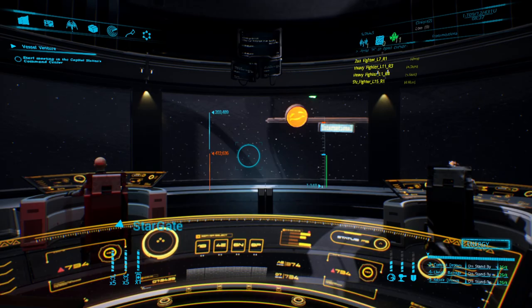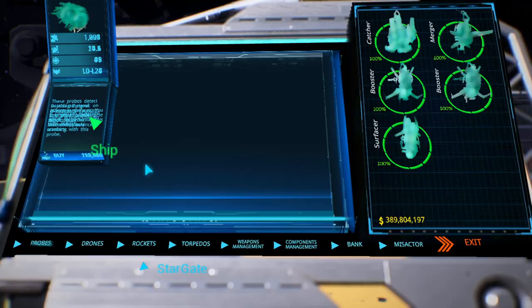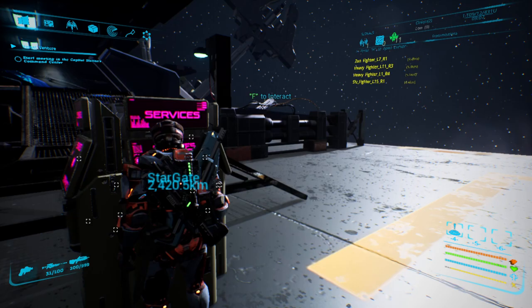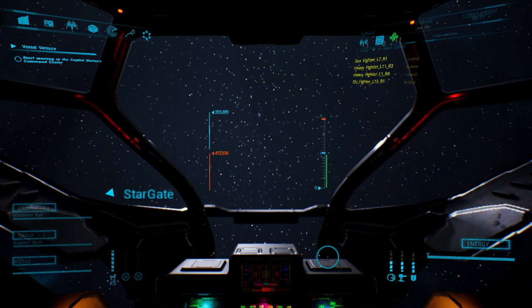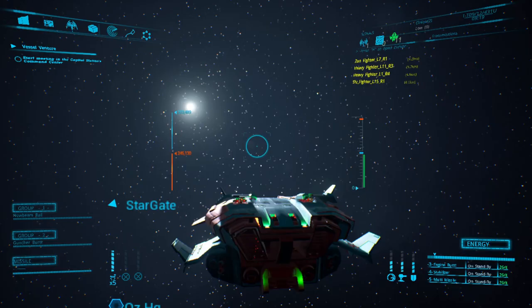We'll jump out and go pop into one of our fighters. One of the things they have fixed is having our consumables unload when we switch out of our ships. We've still got podcatchers in here, so we'll cruise over to a station.